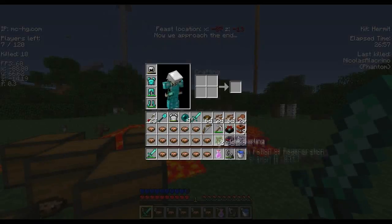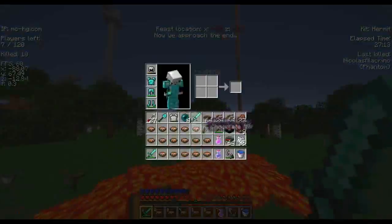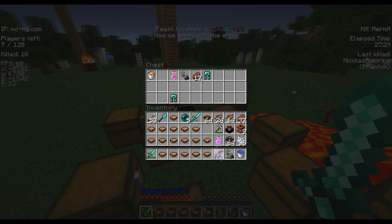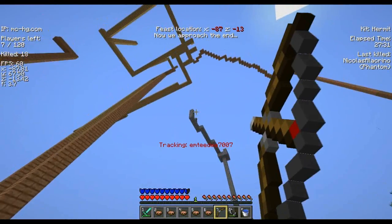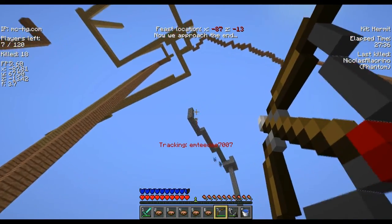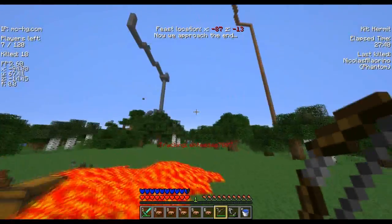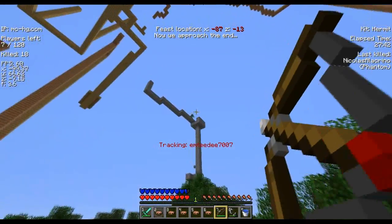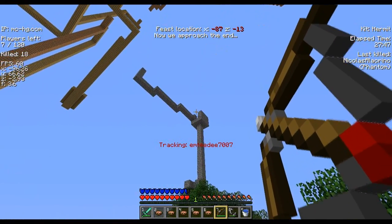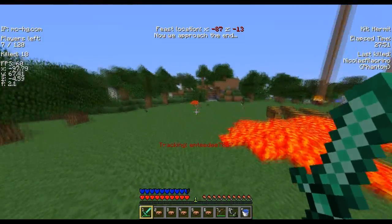I'm just shuffling through the items here. I have so many arrows this game — already like 53 arrows, it's just too much. I see this guy up here and I shoot him — pretty good shot. I fail on the follow-up but still manage to hit him again, which is pretty good. Then he just walls it off so I cannot continue shooting arrows.